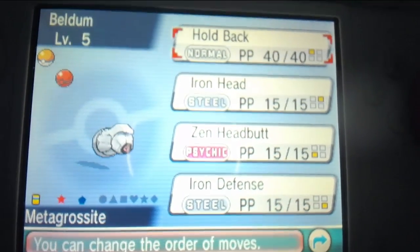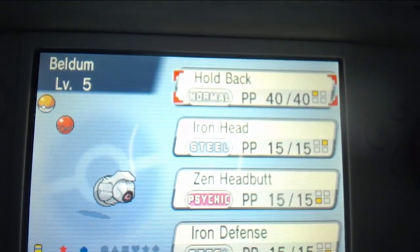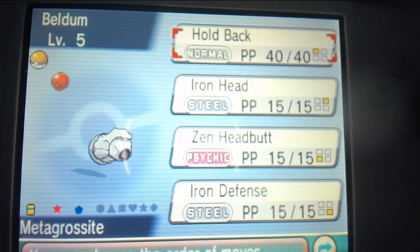It has Iron Head, Zen Headbutt, and Iron Defense. So that's all you have to do to get your Shiny Beldum with the Metagrossite.